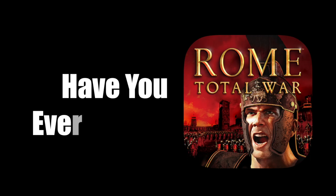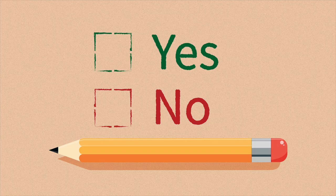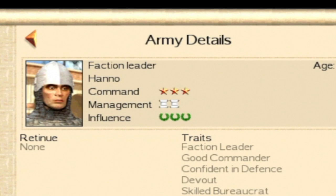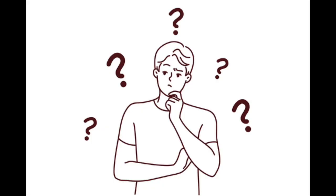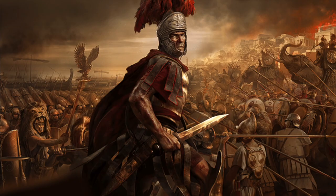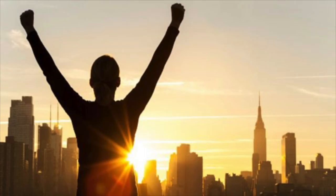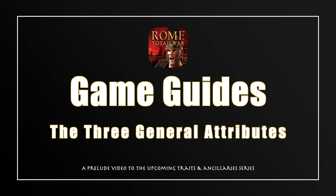Have you ever played Rome Total War? I'm assuming the answer is yes, because you clicked on this video, and you know that generals have three main attributes in the game: Command Stars, Management Scrolls, and Influence Wreaths. But have you ever wondered exactly what these three attributes control? How they make your generals better on the battlefield, make you more money in your cities, and keep your cities happier? Well, I'm Blue Matona, and welcome to Game Guides, because that's exactly what we're going to be diving into today, starting with Command Stars.